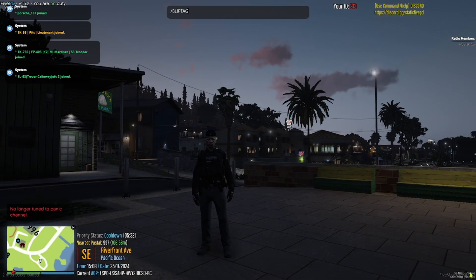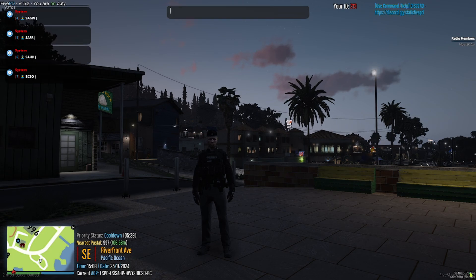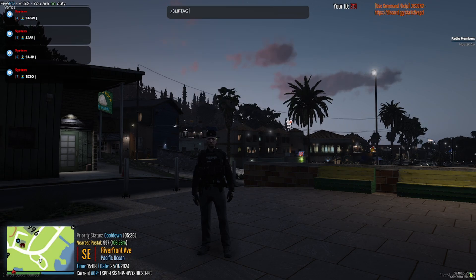Type /blip tag to see the available options. Select the appropriate blip for your department by typing /blip tag followed by the corresponding number. Afterward, type the /duty command to finalize.